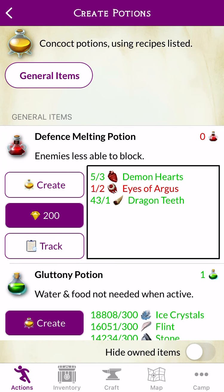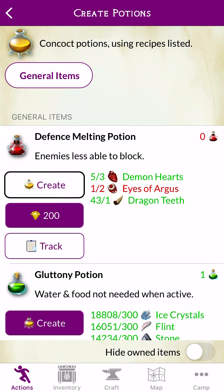5 Owned and this item needs 3 Demon Hearts. Also, 1 Owned and this item needs 2 Eyes of Argus. Also, 43 Owned and this item needs 1 Dragon Teeth. Not enough resource. Use 200. Track.